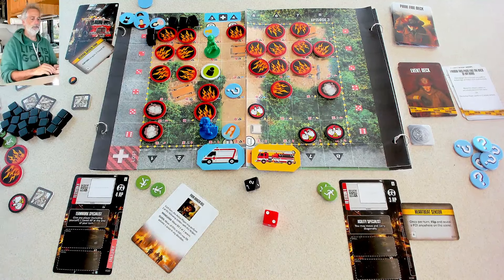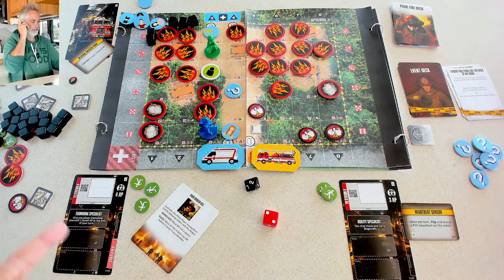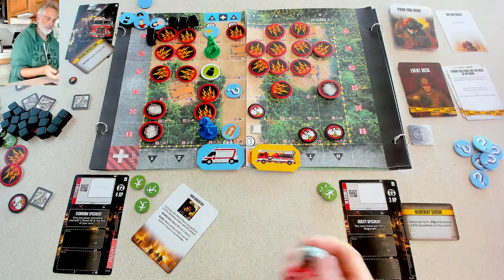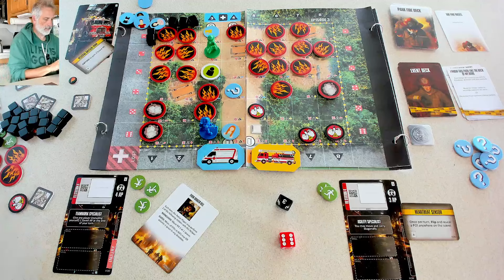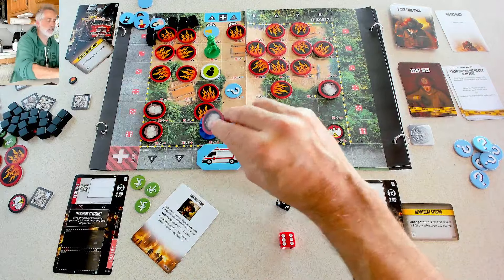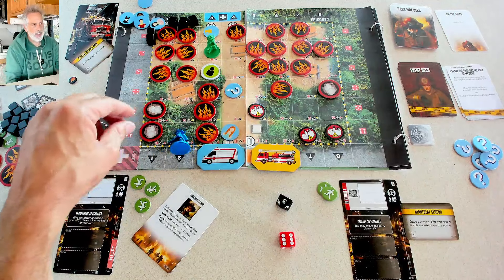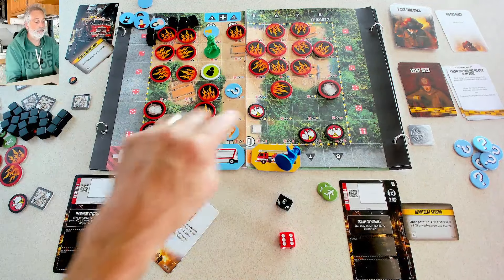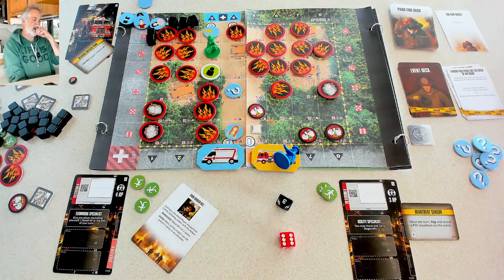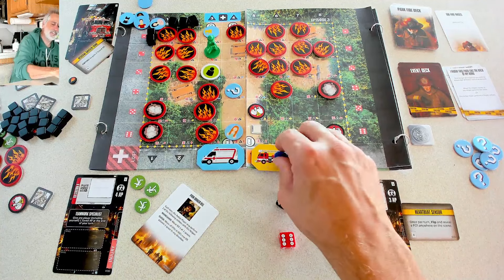At end of my turn, I'm going to teamwork with myself for extra actions next turn. The fire deck — Fire Rages. Red 6, number 3 — it comes in as smoke, but catches fire immediately. Jen gets knocked down! And if Ranger Bill had not moved that person over, they would have gotten burned too. Ranger Bill is the true hero of this adventure. Jen is now going to get an injury herself.